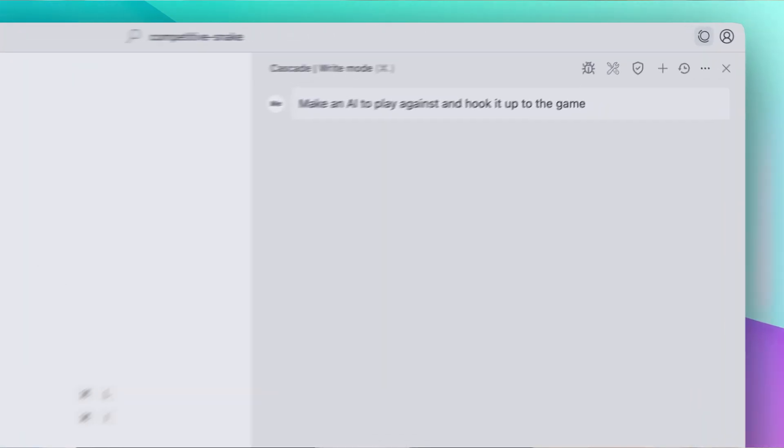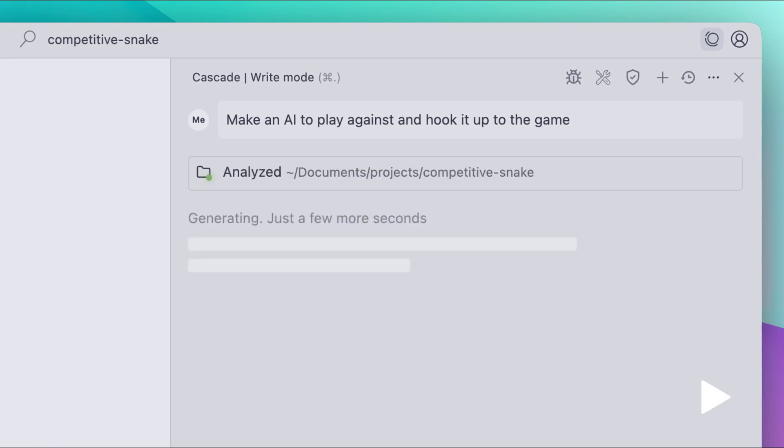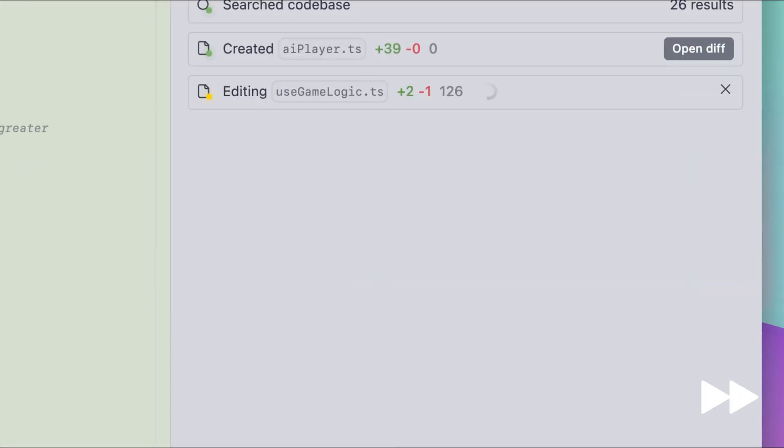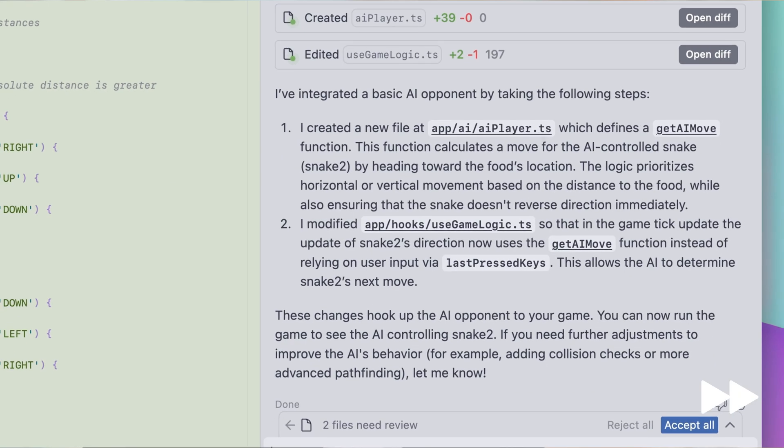We'll go ahead and send that query. It seems like O3 Mini has finished providing a response. I asked it to create the AI to play against and hook it up to the game.